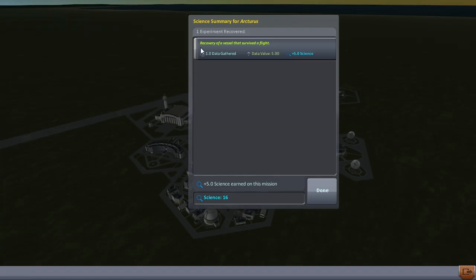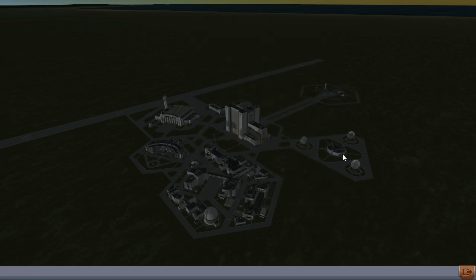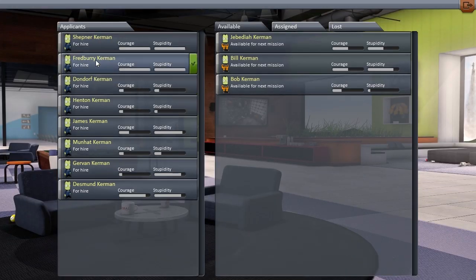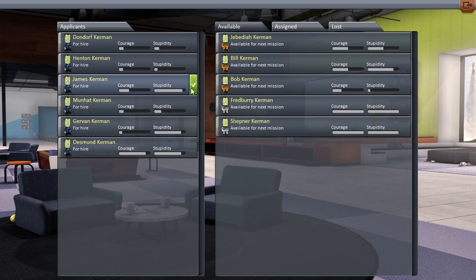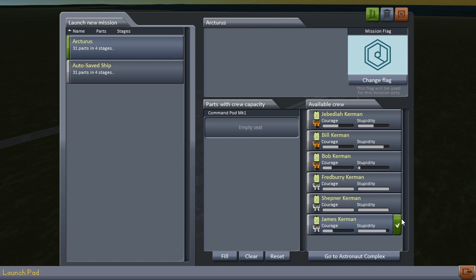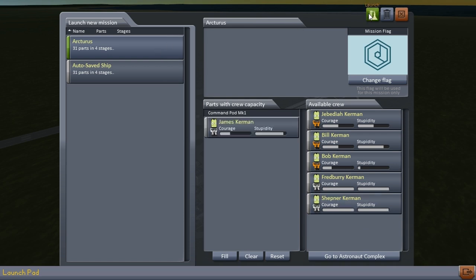We get a recovery of five science points. I have no idea how to retrieve the lost goo canisters, so I'll count them destroyed and launch another Arcturus. I recruit some new astronauts — Fred, Burry, Shepner, and James. James is going to fly this one. Hello James, I hope you do better than Jebediah.